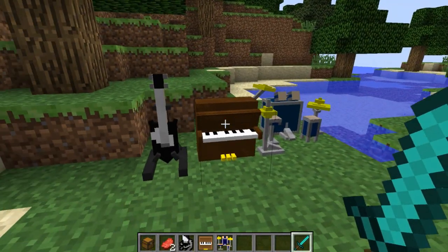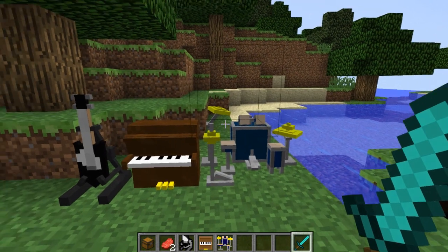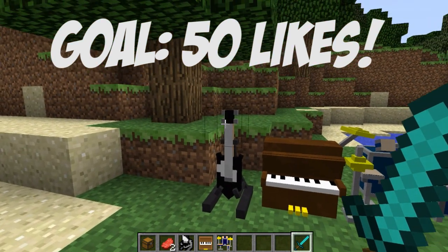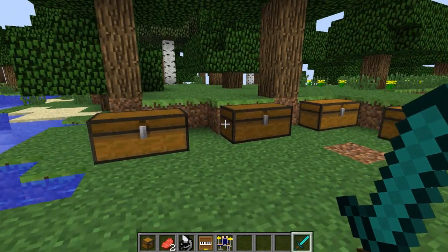As you can see it adds three new items which I've got behind me, and the textures for all of them are absolutely awesome. My favorite is the drum kit — I think the yellow really goes with the blue and the gray — but the piano and the guitar are both really awesome too. The guitar is probably my least favorite graphics-wise, but it's actually really fun to play.